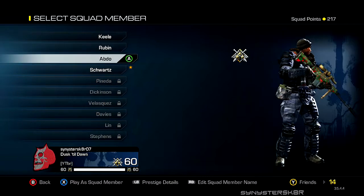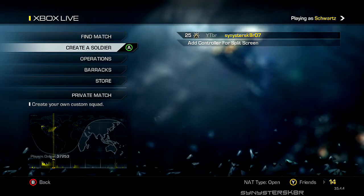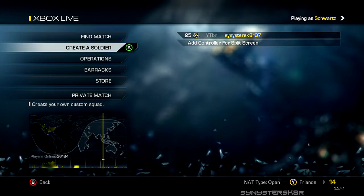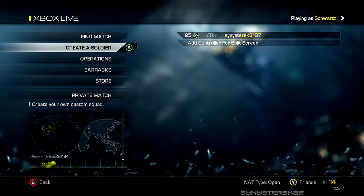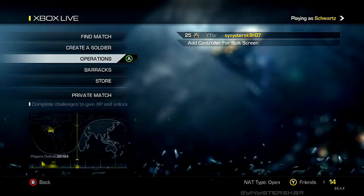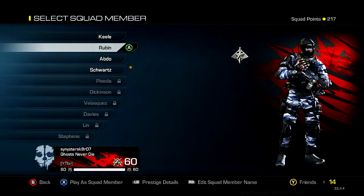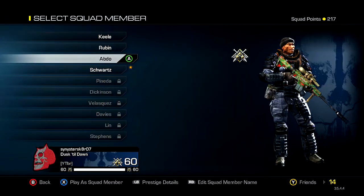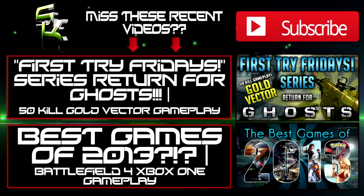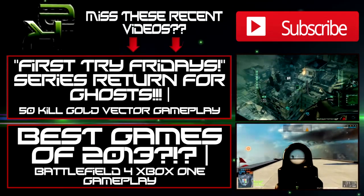Those are my go-to classes as of right now. I'm only about third-and-a-half prestige — I'm going really slow compared to MW3 where I hit 10th prestige in two weeks, or Black Ops 2 which took a month or two. Hopefully these classes help you improve your game. Try them out and see if they work for you. If you have any awesome classes to share, leave them in the comments below and I'll test them out. As always, I'm Sinister Skater — thanks for watching, see you in the next video!